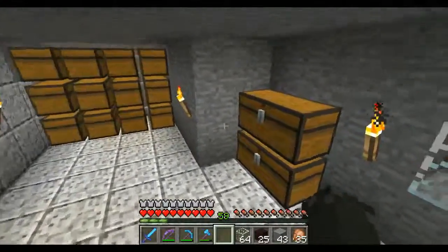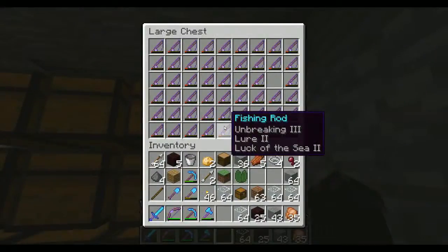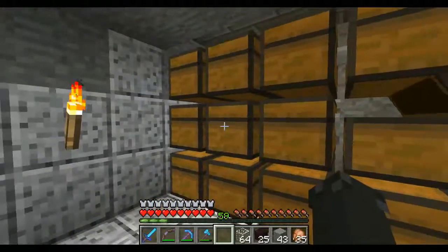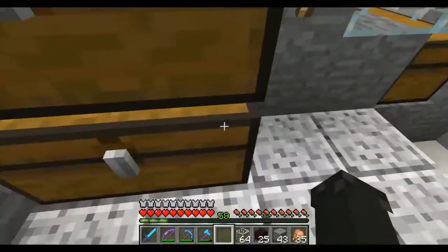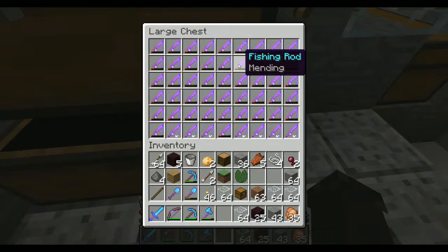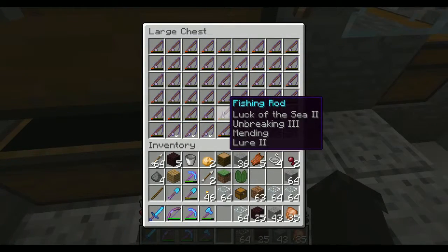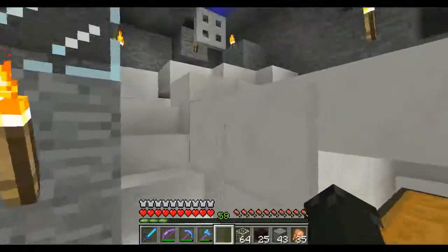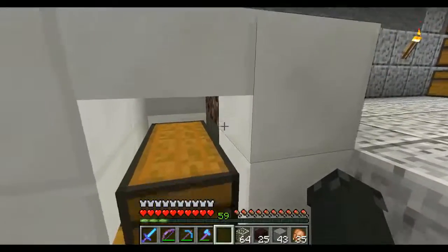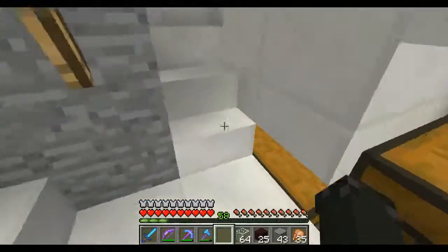This chest is full of fishing rods that we've fished up — they're all full. When we do the fishing now I've been rearranging and putting any ones we get with mending on them in a special spot — that's how choosy I've started getting. Any fish you catch here drop down through the hopper under the soul sand into a whole bunch of chests, which I'll show you.